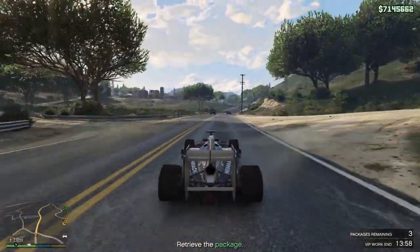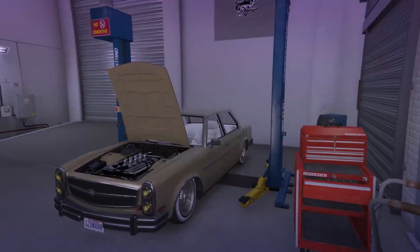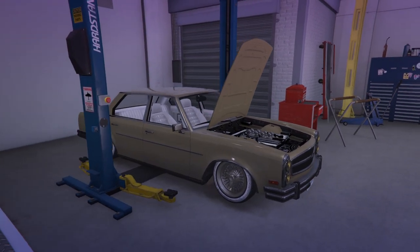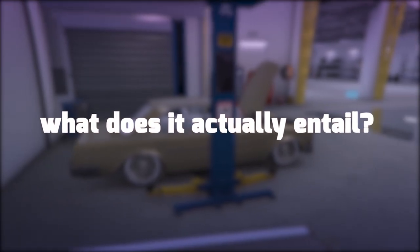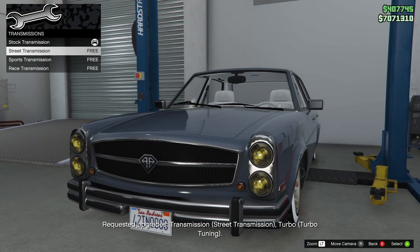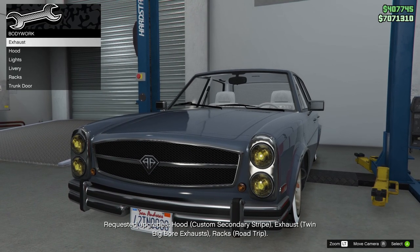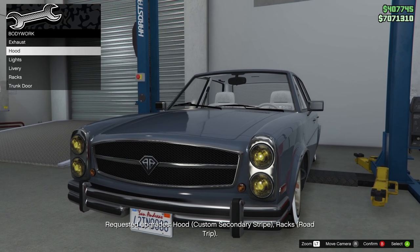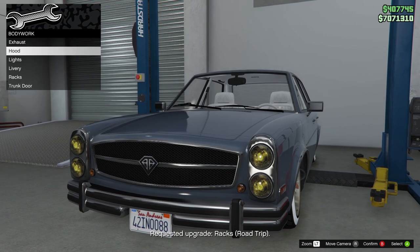Next up we have a daily activity that's part of the auto shop business: the customer cars or auto shop service. Just like the bunker, this mission can be triggered once every 48 minutes. Go over to the customer lift in your auto shop where a car should be and modify it for the customer. There are three different vehicle classes that you can get, and this is totally random.